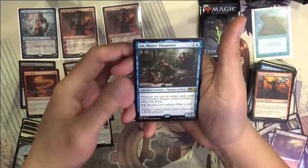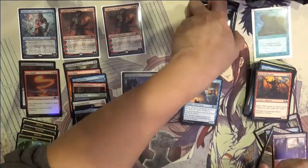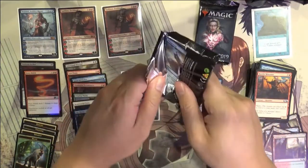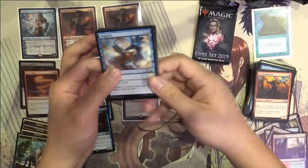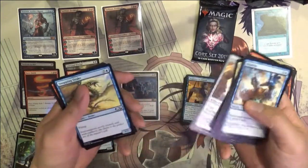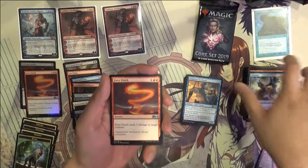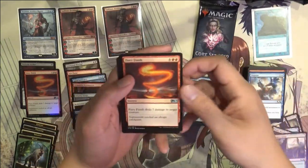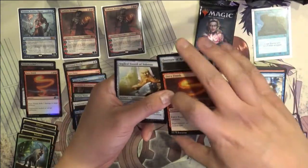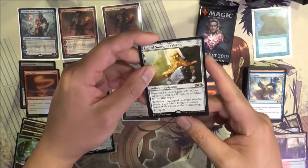Alright, we got the Thopterus — sacrifice a warrior, draw a card. The fact that they're bringing back that mechanic is interesting. I am a fan of it being a creature as opposed to an artifact, since the Birthing Pod was an artifact, although with the Birthing Pod you could use Phyrexian mana to play it. Okay — Sigil Sword, 2/0.